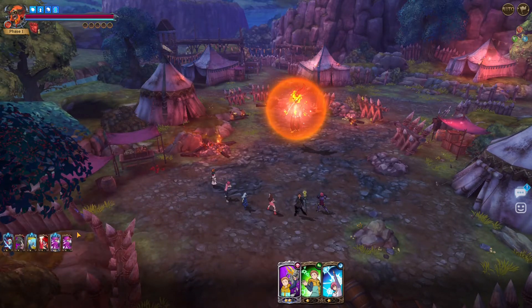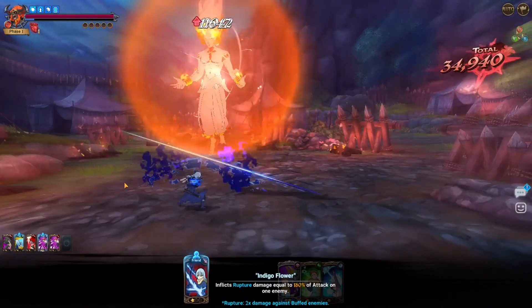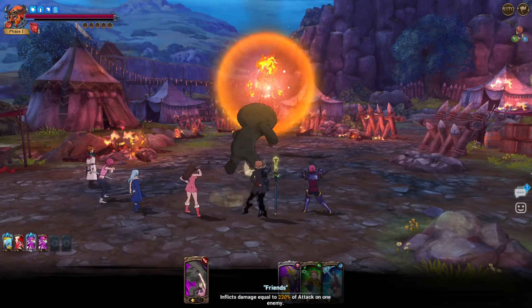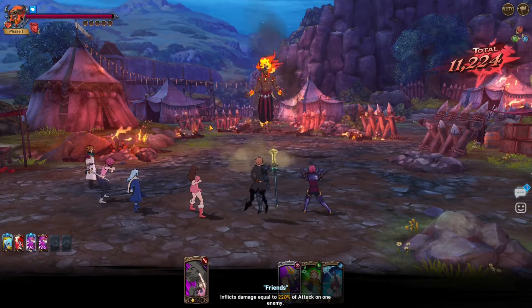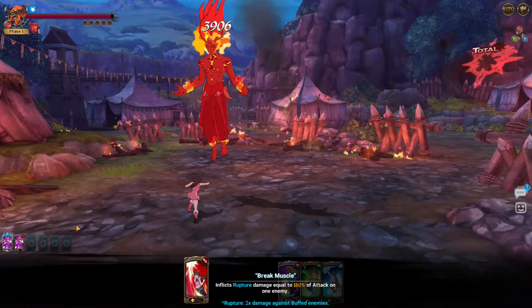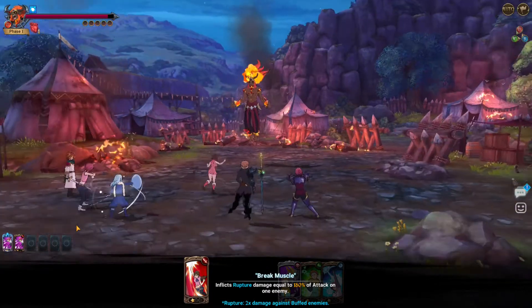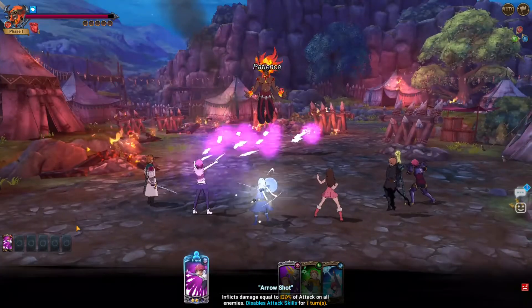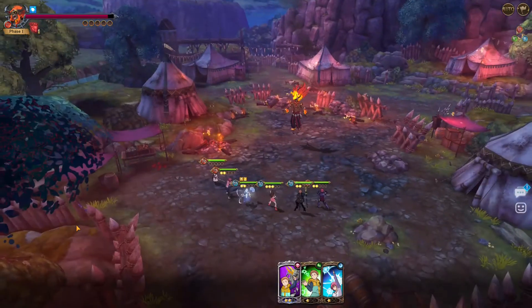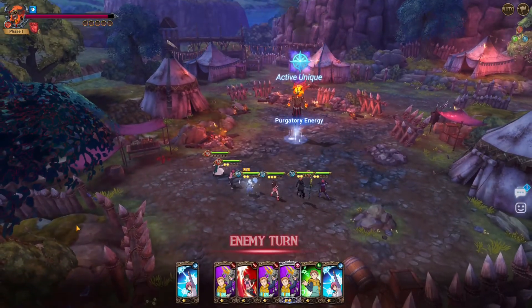She's pretty good because she deals extra damage to buffed enemies. This card — actually this isn't the one, it's the other one, the red color card. 23k damage — I feel like it's because my Matrona DN isn't that strong; I don't think it's the character herself.